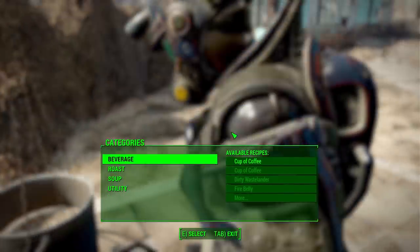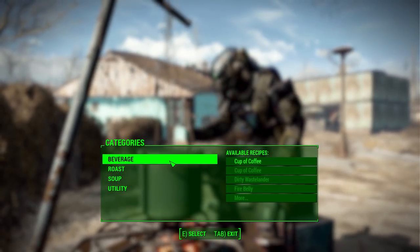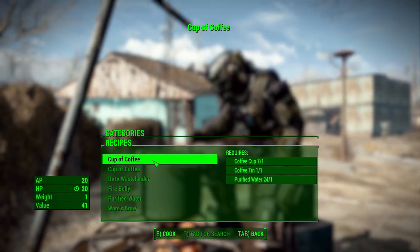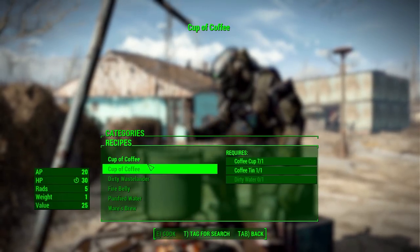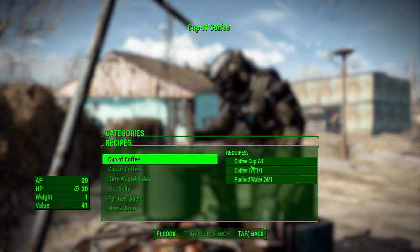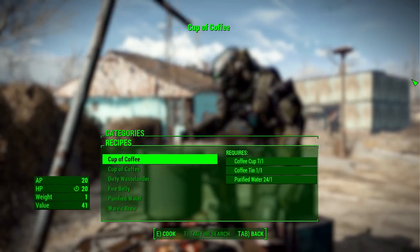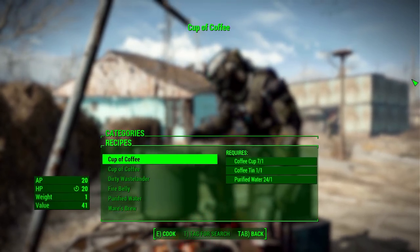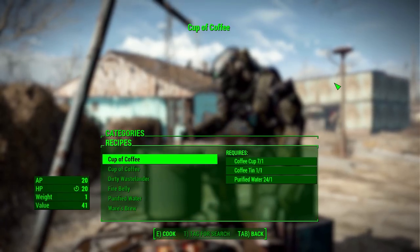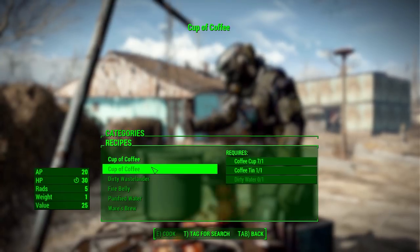Let's head on over to the cooking station and take a look at the ones we can create. Once we're in here, we just need to go to the beverages category and at the top we have two different cups of coffee. If you go with purified water, a coffee tin, and a coffee cup, the coffee will provide you with 20 action points as well as 20 hit points, and on top of that it will give you the same caffeinated effect that you get from Nuka-Cola.